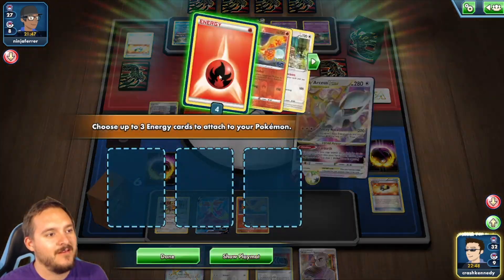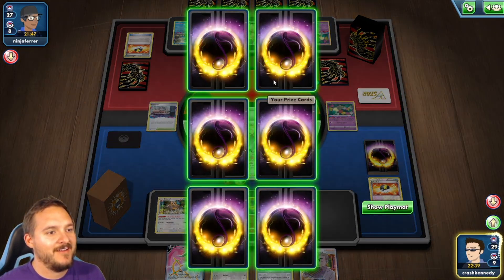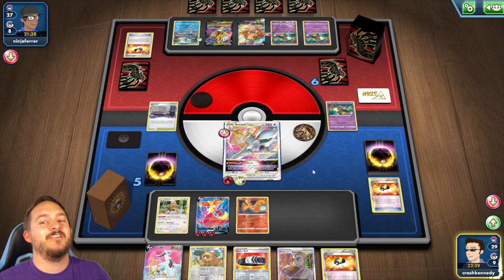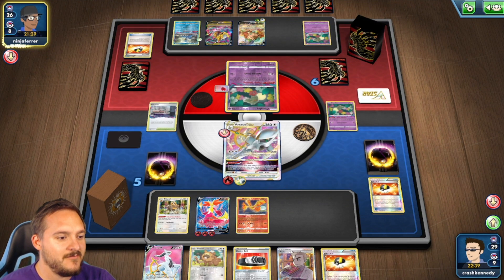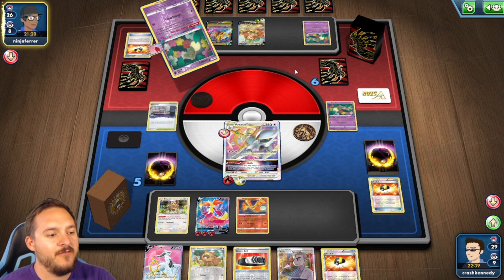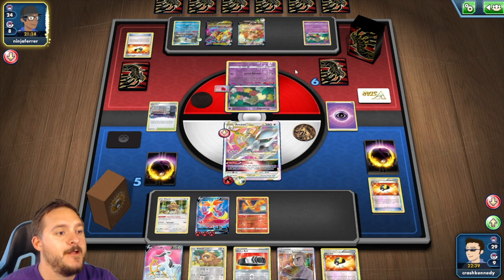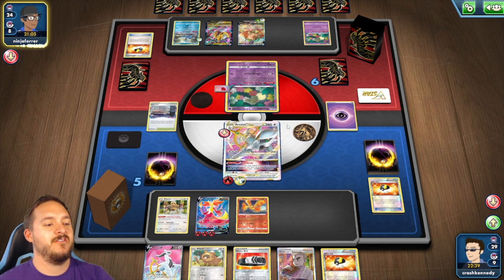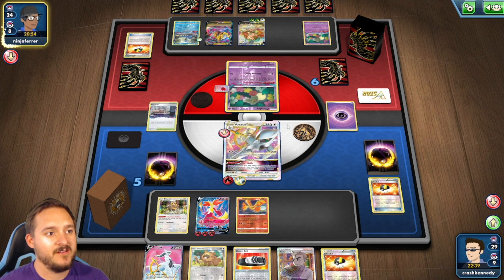Trinity Nova: get the three Fire energy onto this Delphox. Now we only have one Delphox to work with and we need to find more Double Turbos. They get a prize — they lose a Comfey, which activates Mirage Gate for them, which is unfortunate. I had to lose those Fire energies and they're really useful. Right now Delphox is doing 130, so 260 to the Leafeon. If we attach Choice Belt we're doing 160, which is 320 — enough to KO Leafeon VMAX. I could basically KO Leafeon and another Comfey, then Giratina VSTAR would be the next target.